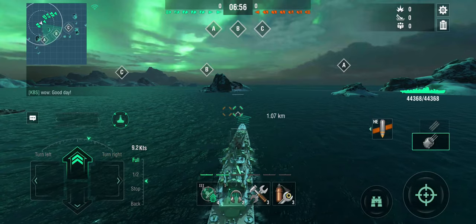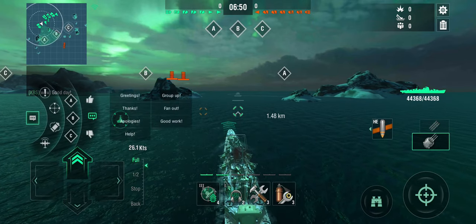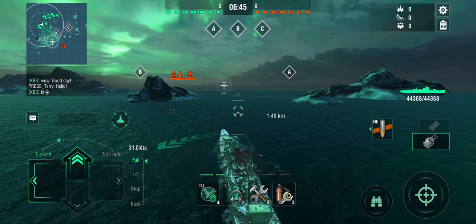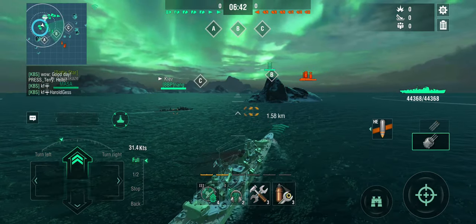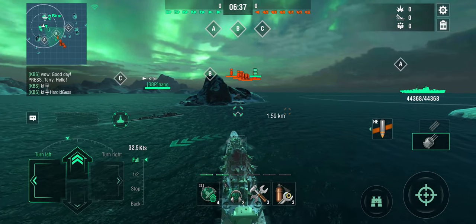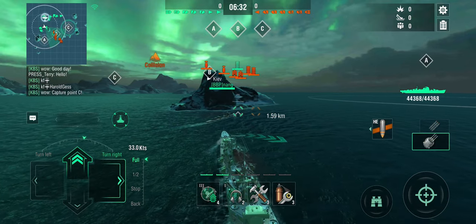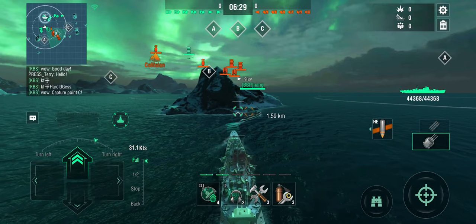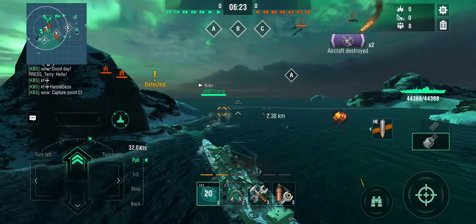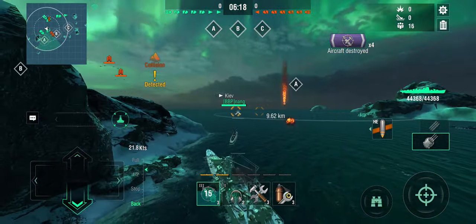Similar to a Japanese heavy cruiser, you're more of a damage dealer - not so much a support ship. I can still give some support to that Kiev over there. We see a carrier strike coming in, so I'm heading towards the island which gives some shielding. The enemy carrier is going for the Kiev, so I'm getting Defensive AA up to defeat some of the torpedo strikes before they come in.